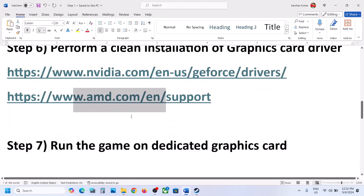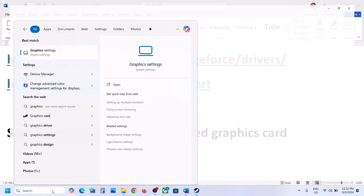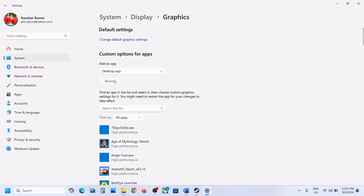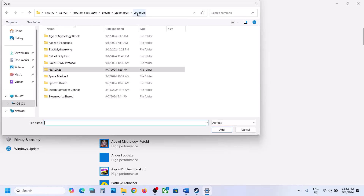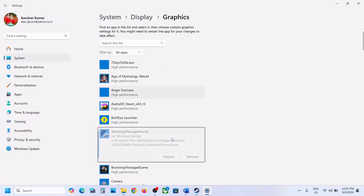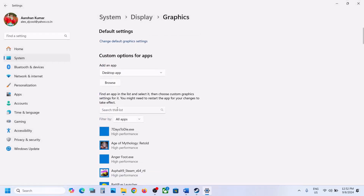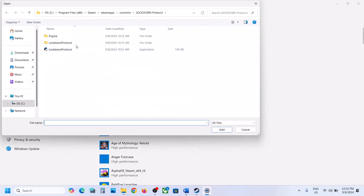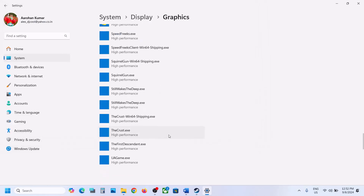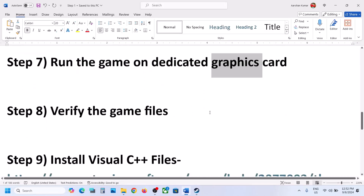The next step is to run the game on the dedicated graphics card. Type 'Graphics Settings' in the Windows search box and click on it. Click Browse, go to the game installation folder, select the game exe file, and click Add. Once added, click Options and select High Performance, then click Save. Click Browse again, open the Lockdown Protocol > Binaries > Win64 folder, select that exe file, click Add, select High Performance, and click Save. Now launch the game and check.